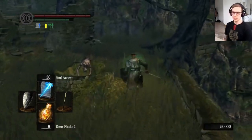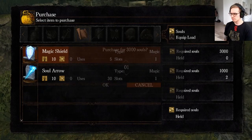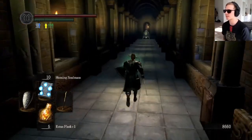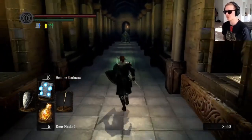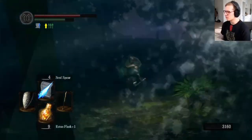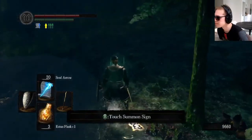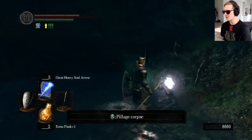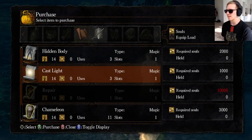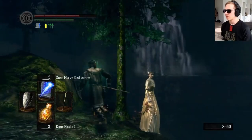To complete Logan's questline and acquire a better catalyst, we need to buy every spell from him. He doesn't sell all spells yet, so I bought what he had, and his next location should be Duke's Archives. Before going there, first go and free Dusk of Oolacile — kill the Hydra, kill the Crystal Golem, answer yes to her request, and she'll place her summoning sign. Summon her once to gain the loot from the portal and acquire her crown. Before you leave, remember to buy the Cast Light spell from Dusk, as you might need it later.